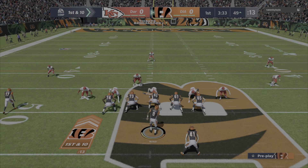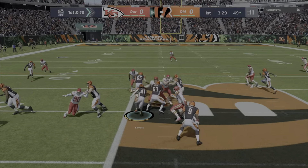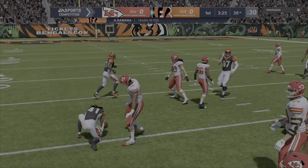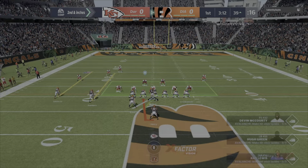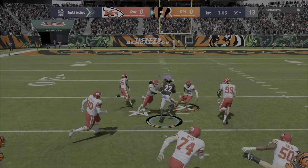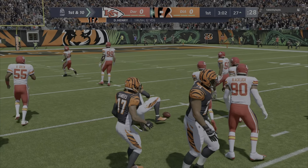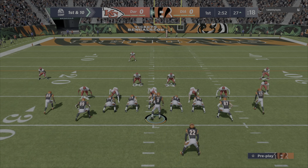That was a fun one to watch right there. A nice in-breaking route, and plenty of room in the middle of the field. He was able to get behind the linebackers and grab the conversion. A really good pick up, and he'll get it inside the 40 to the 39. No slow start here — a couple nice chunk plays back-to-back. They threw the ball first down for a nice chunk of yardage, then came right back and ran the ball. Looks like they have the defense set back on their heels. 12 yards there and a first down.